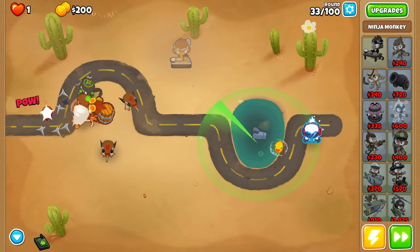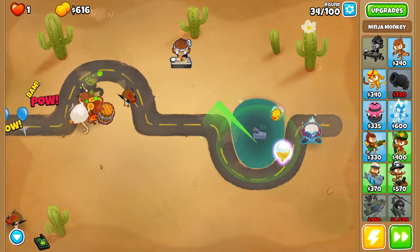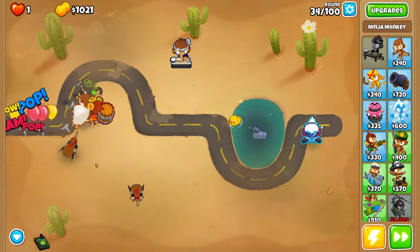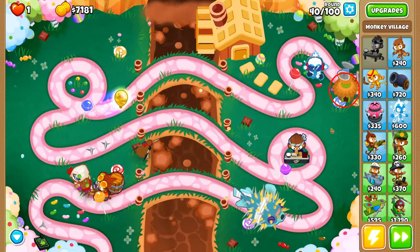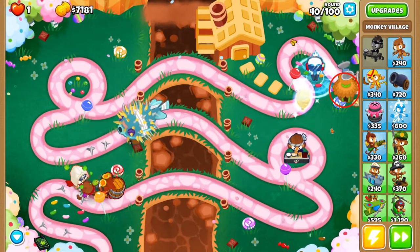The first Golden Bloon you actually have to prepare for is the one that comes between rounds 31 and 40. This is the first Golden Bloon that has camo, and there are a few ways to counter this. My favorite two are the 3-0-0 submarine if you're fortunate enough to be playing on a map with water, or you can go straight for a 0-2-0 village buffing the Ice Monkey. Either will work, but the submarine is a lot cheaper.